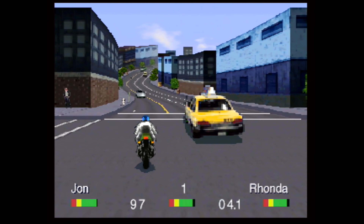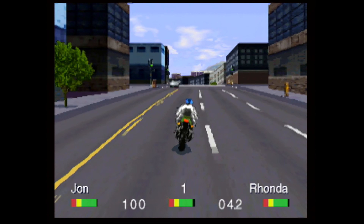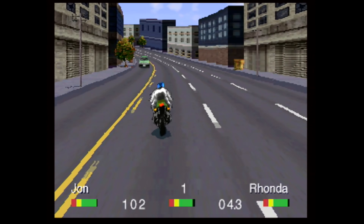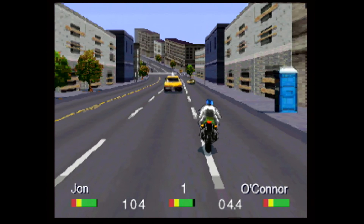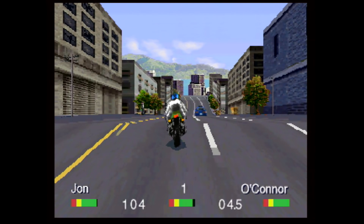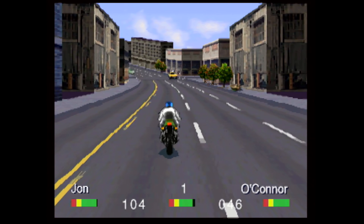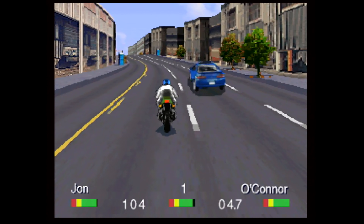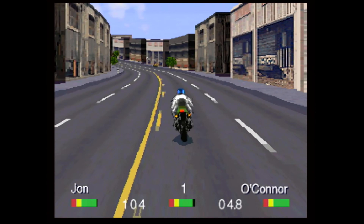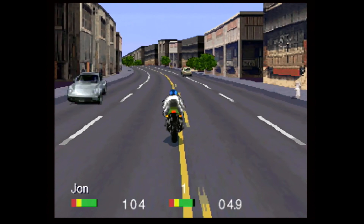The visuals of Road Rash 32-bit received one heck of an overhaul when it launched on the 3DO. The new polygonal engine allows much more detail and variation in the terrain. You now have cities with large buildings, tunnels, and there are even alternate routes to take. Not everything uses polygons however. Since this was an early polygon engine, you get standard 2D sprite work as well. Your main character, the other racers, cars, pedestrians, and a ton of other details on the track are digitized 2D images.